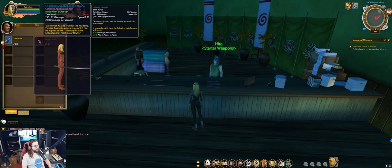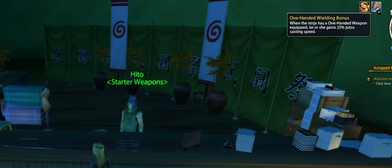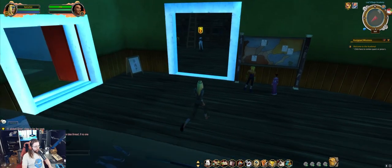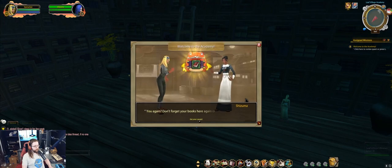It's important to know that depending on the weapon style you choose — one-handed, dual wielding, or two-handed — you get a different bonus. One-handed is for a caster type character and gives increased attack speed. Two-handed weapons give you a damage buff, and dual wielding gives you an attack speed bonus. But we have no money, so we're going to move on with our starter quest.